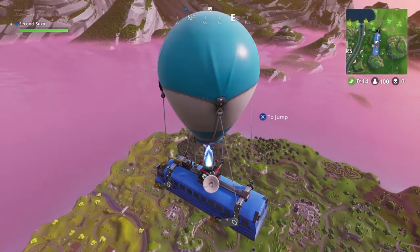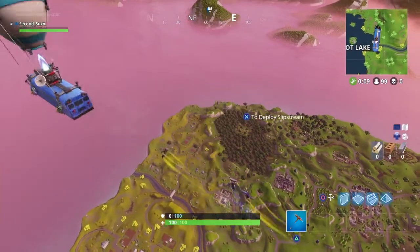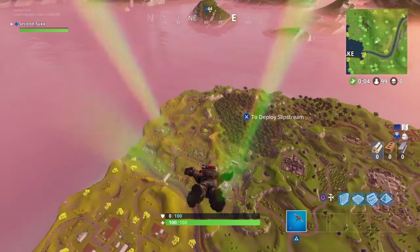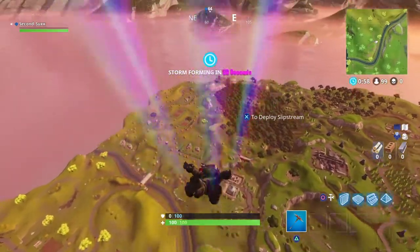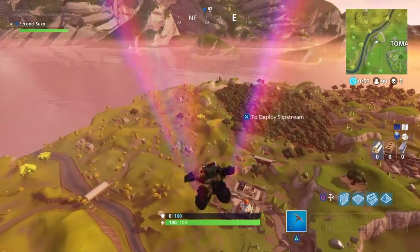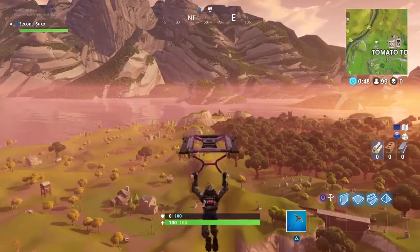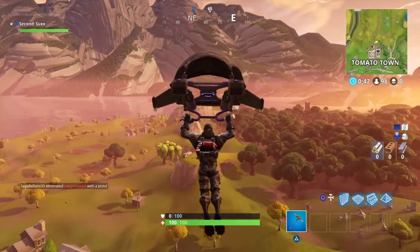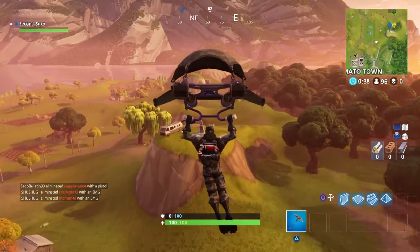I'm going to show you a quick tutorial on the new Week 2 challenge — where to dance in different forbidden locations. We're heading towards one right now. The challenge requires you to dance at five of them. There are seven or eight total. They look like a little stop sign except with a dancing figure and a red line through it.